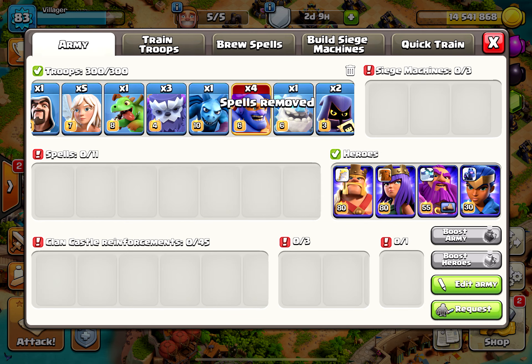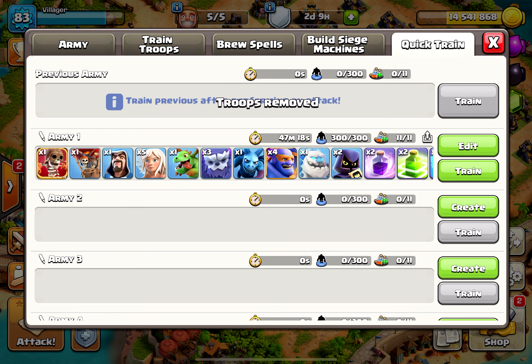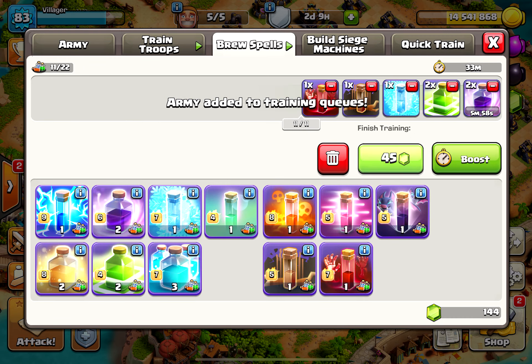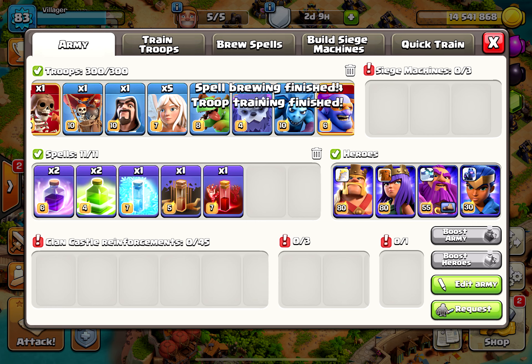Elixir cost changes. Due to the increase in available elixir from the removal of training costs, starting at town hall level 5, walls will be able to be upgraded with either gold or elixir. The clan castle now requires elixir to upgrade at all levels, and the amount of elixir required is the same as the former gold cost.